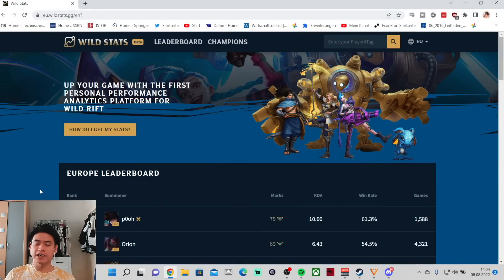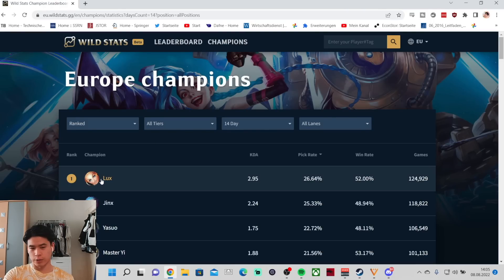Hey, what's up guys, Darkbreaker here. Let me introduce you to today's sponsor - it's WhatIsNot.gg, the best analytical platform for Wild Rift. They have new features right now, and hopefully it's gonna load quickly. This is the part where you can see the pick rates and win rates for champions.